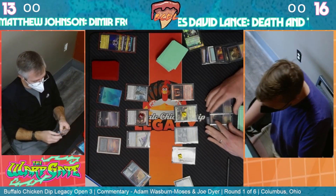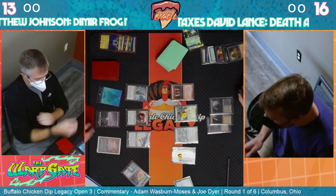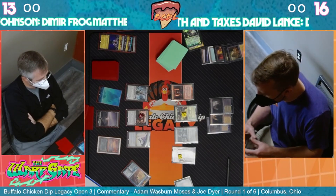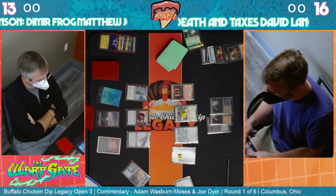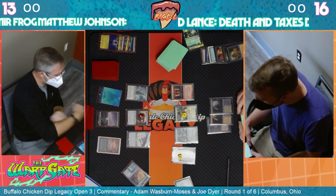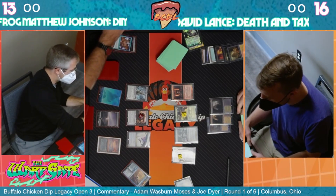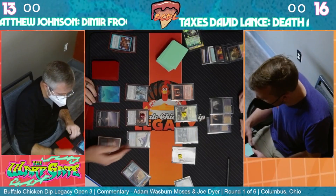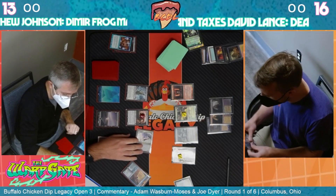His deck plays many answers. I see a Recruiter of the Guard - that can get a multitude of ways to deal with that. Talking about Solitude, Skyclave, or Flickerwisp to reset all the counters that have been put on the Psychic Frog - a ton of ways to deal with it.